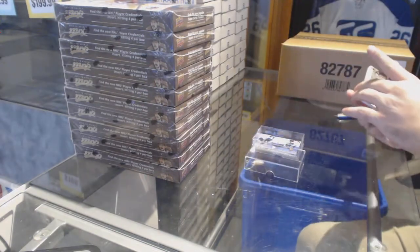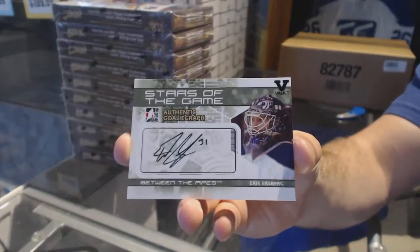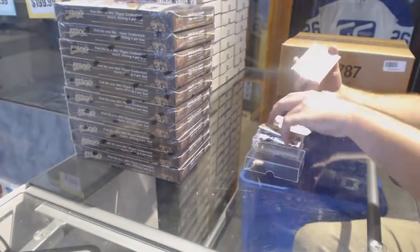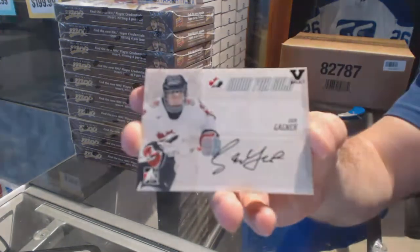An autograph — a goalie graph of Eric Erzberg. A going-for-gold autograph: Sam Gagne.